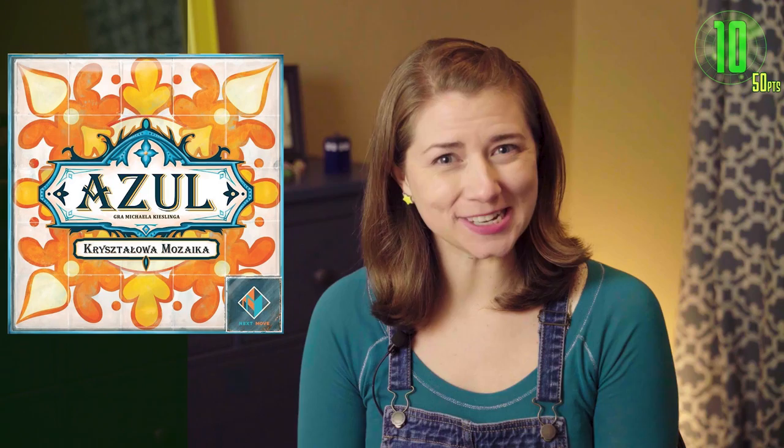Four of these protective tile-positioning overlays are included in this expansion. So check it out if you find yourself periodically crying "no, no, no" when playing Azul.